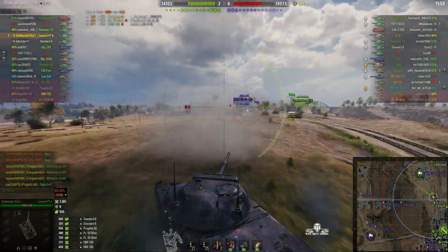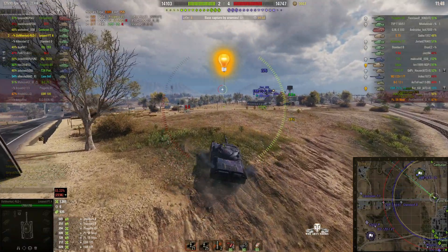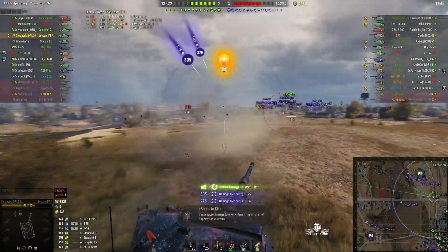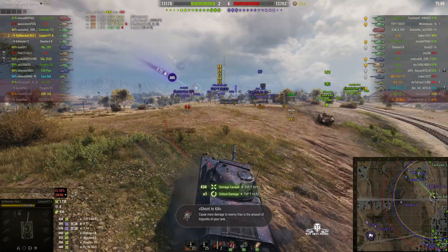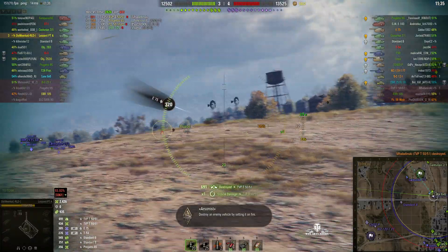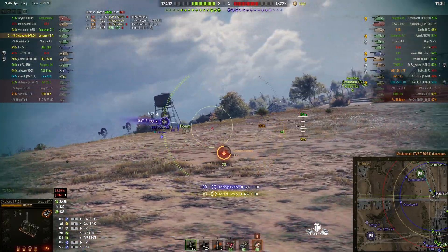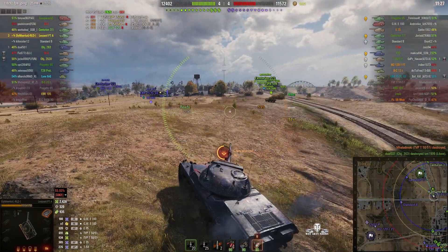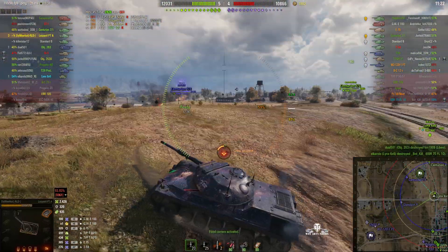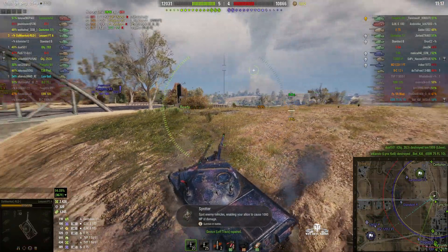That EBR's running riot through our cap at the moment. Just around the T-54 and an E-75, but we put a round into the TVP and set him alight — he's burning. That's a kill. We bounced a round from the E-75. That hurt — that's the arty. I think we might need to leave this spot because we were hit multiple times. It may be the Progetto who's actually spotting for us, but we've got a spotter badge on our own anyway.